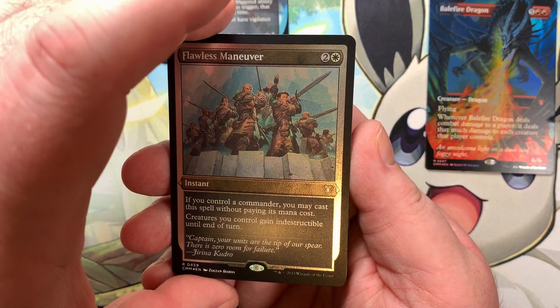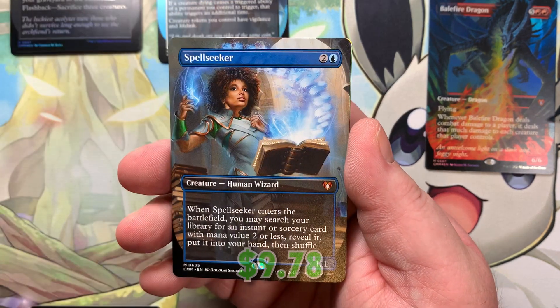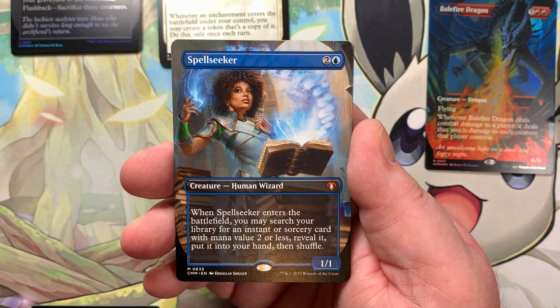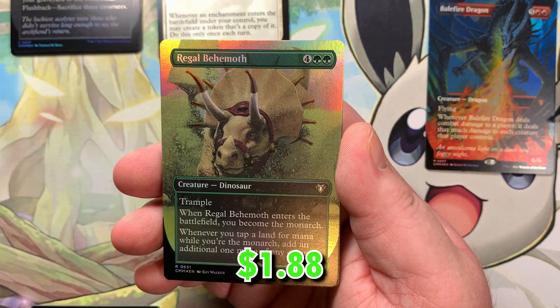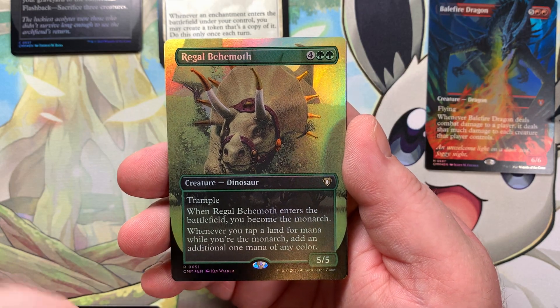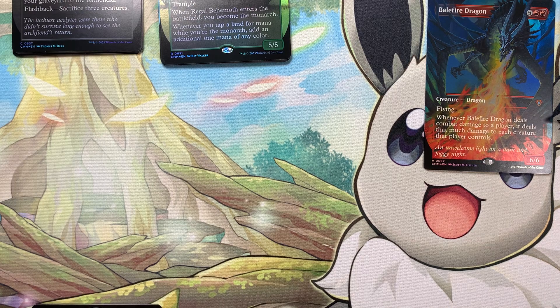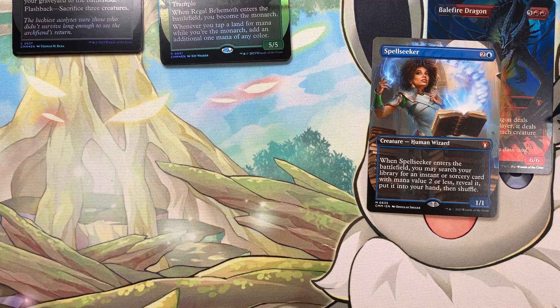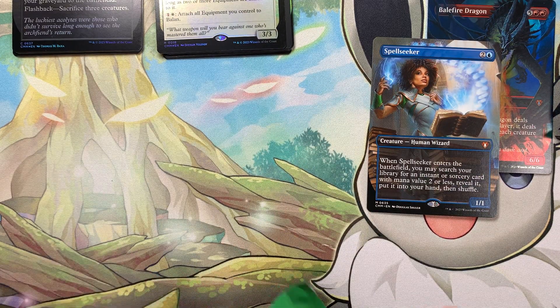The price of the cards are going to be going up over time because these cards are absolutely fantastic. I just think the price point on this product during release was not so good. We have Flawless Maneuver for our first banger etched foil right there. We have Undo Spirit Dancer, Spellseeker — I actually have not seen Spellseeker for quite some time and I've opened a lot of these boxes. Really nice to hit that in the borderless. And there's our Regal Behemoth borderless foil. I'll put the Spellseeker right here.